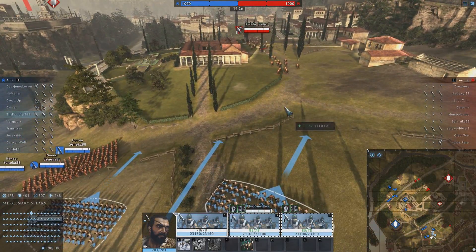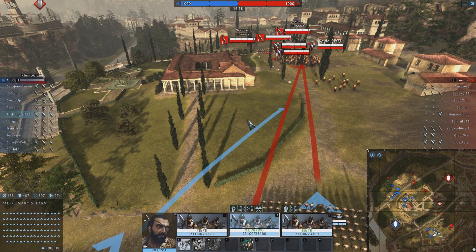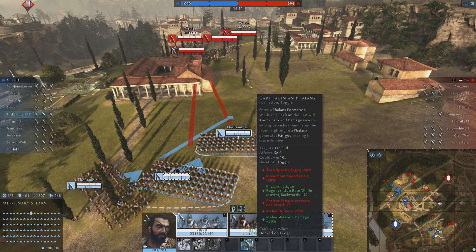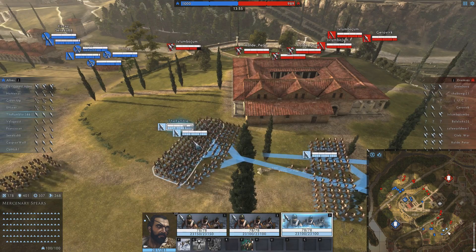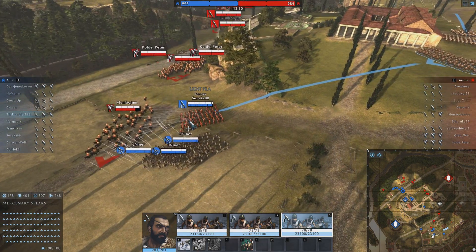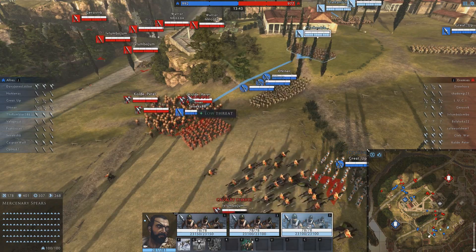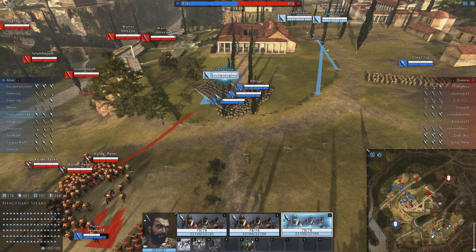The first enemy of the day — they're fleeing from my Mercenary Spears, and so they should. Units do have abilities; I will try to use the Carthaginian Phalanx if I can actually engage them without them running away. It seems our ally here is going into a spot of bother — the cavalry's gone round the back and is going to hit his archers in the rear, which is something you don't want to have happen if you can help it.